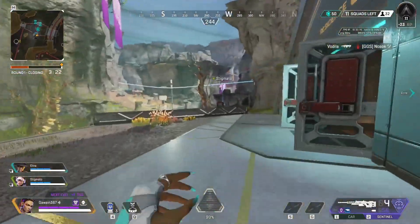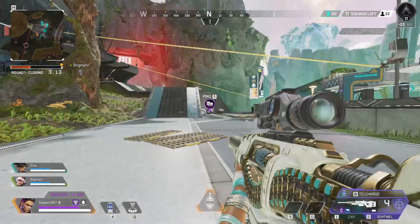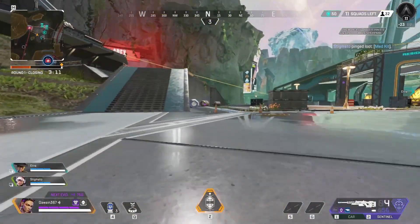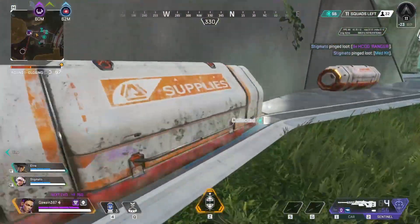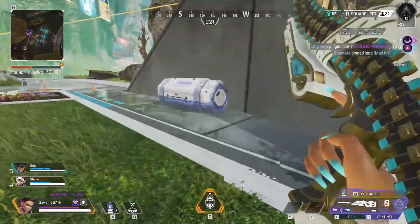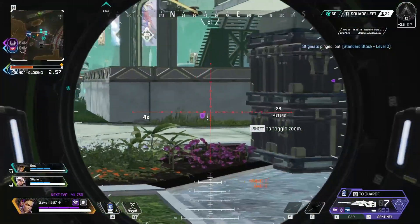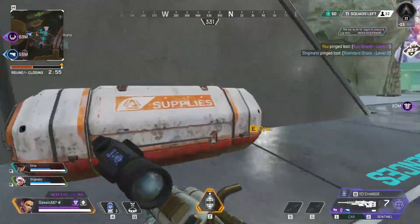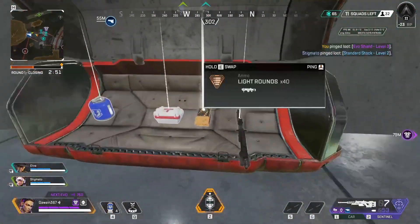You can also see what weapons are in a care package, so if you and your team are surrounded by enemies but you still want to go for a care package, you can double check it's worth it before going in. You can be a complete loot goblin with this passive, but make sure to leave some good stuff for your teammates so that they have a fair fighting chance too, as this is a team game. Ping some stuff for your team and gear up when you see something good behind a wall or in a loot bin.